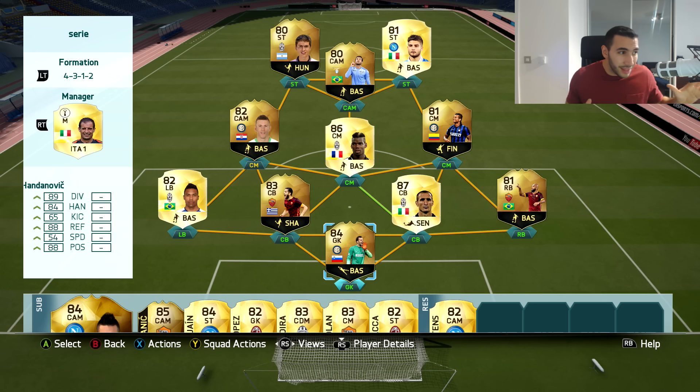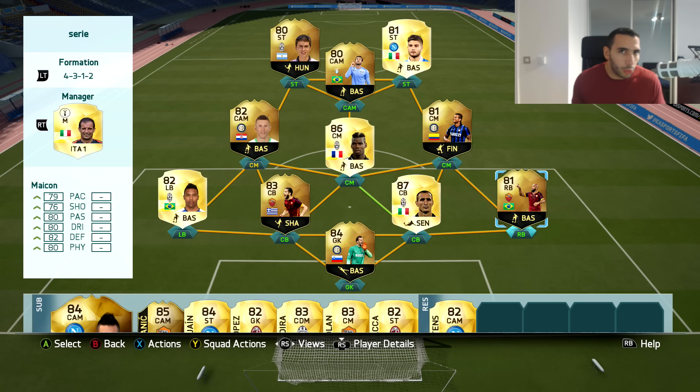The team is starting to look really nice. My Serie A squad has had a new Serie A player coming in every single week. Handanovic is basically tied as the highest-rated goalkeeper in the Serie A with Buffon — the non-inform obviously — but I actually prefer Handanovic. If you're low on coins and have to choose, go with Handanovic. He has saved me so many one-on-ones and just seems the better overall keeper.